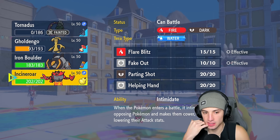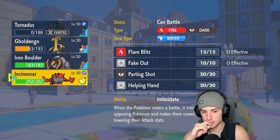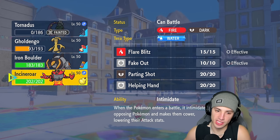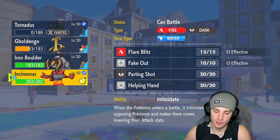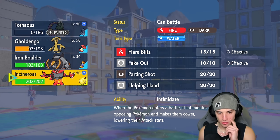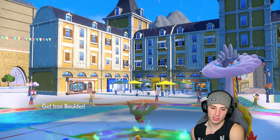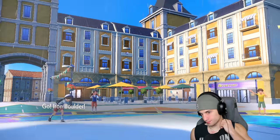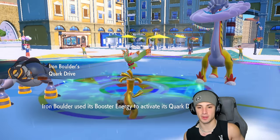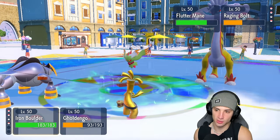They're going to Protect Flutter Mane and allow us to Fake Out Raging Bolt. I think we have to go for it though — or I could go into Iron Boulder and start attacking with that ridiculous speed boost. I'm just going to start attacking — Iron Boulder's coming out here. We let this thing set up way too much. Quark Drive goes up and at this point I'm just going to Mighty Cleave you.